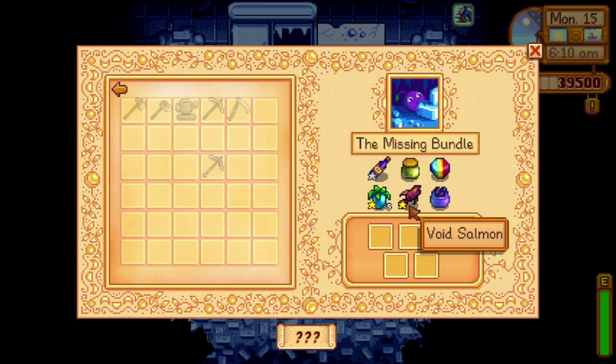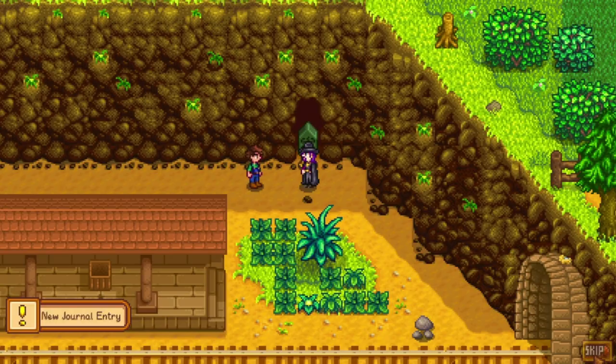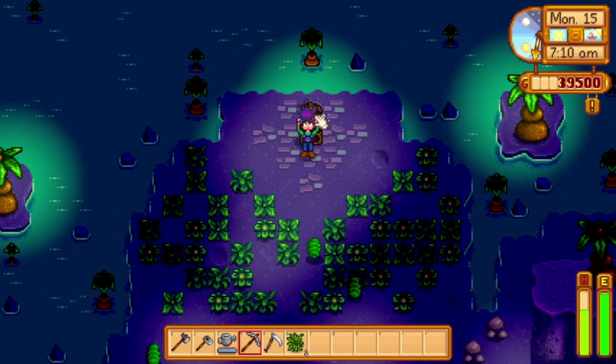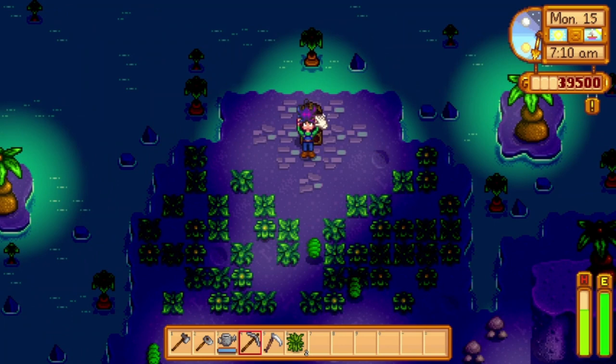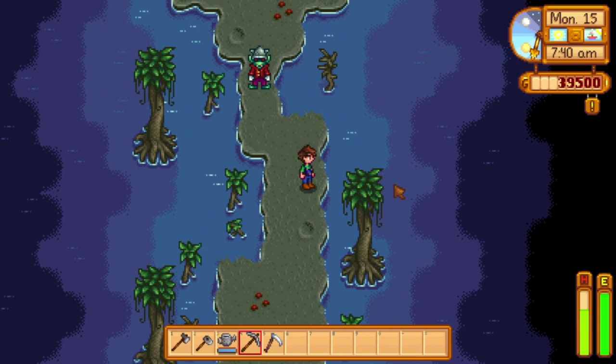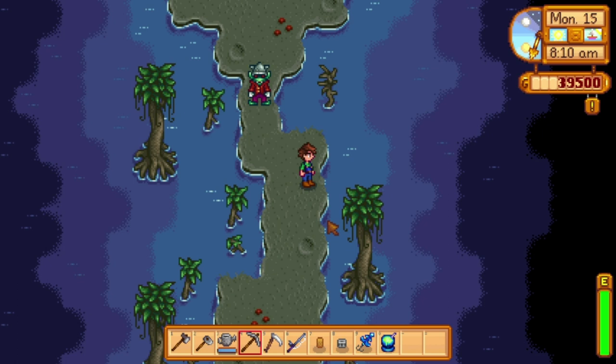Next up is a gold quality void salmon — there's a lot that goes into this one. To catch this fish, you need to complete the community center. Then come up to the mountain and get the cutscene from the wizard. Once you've done that, you need to go through the mutant bug lair, and once you've got to the other side, you get the dark talisman. Then come back and place the dark talisman in the statue, and you can come through and warp to the witch's cave. We can just fish into the water here. This is a pretty hard fish, so I would highly recommend being high-leveled and getting yourself some good gear.